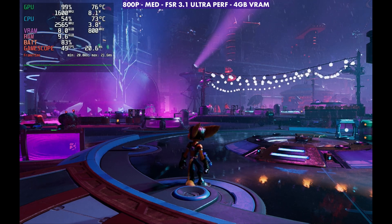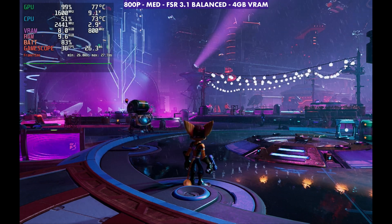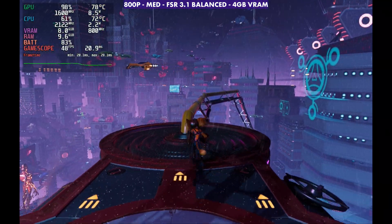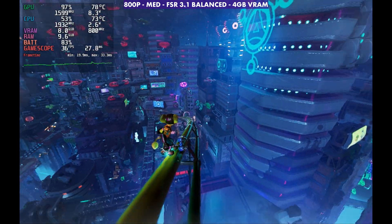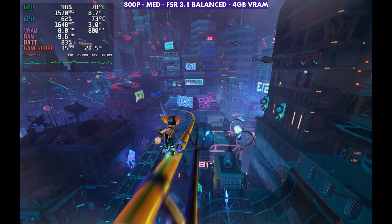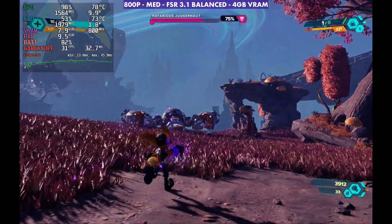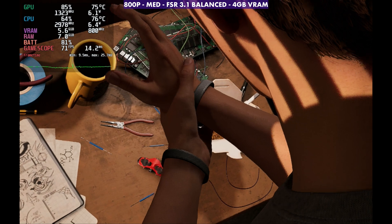This is where you'll start to see some of that shimmering and loss of detail in the farther distances or in the rain. But honestly, considering it runs pretty good — we lose 10 FPS going back down to balanced for a little increase in image quality. I would say just based on this in Ratchet, rather than just using balanced, if I really need to up that performance I wouldn't mind going up to performance mode because it looks pretty good compared to what it used to look like on the Steam Deck at 800p. It's definitely much improved, even though it's hard to show on YouTube.